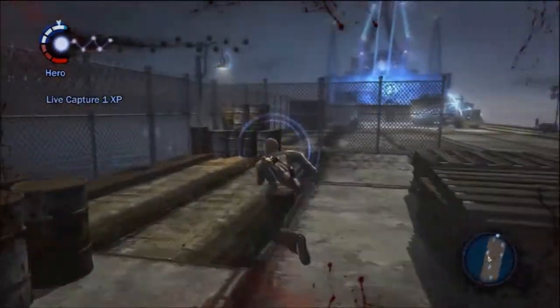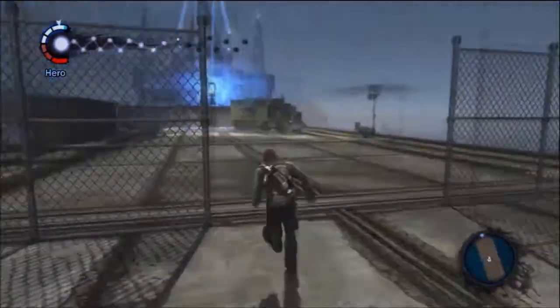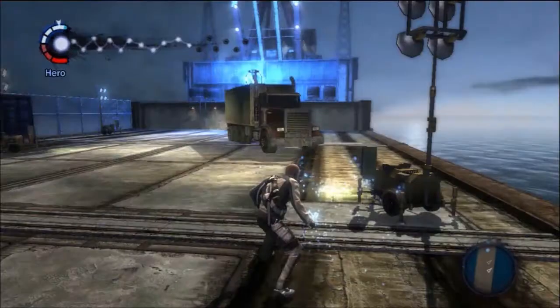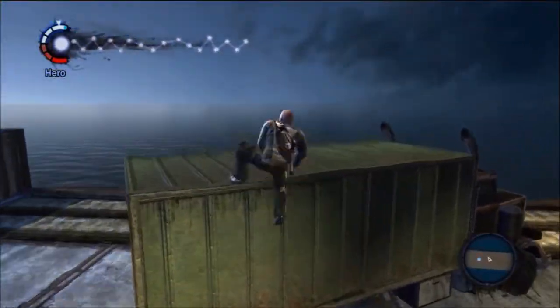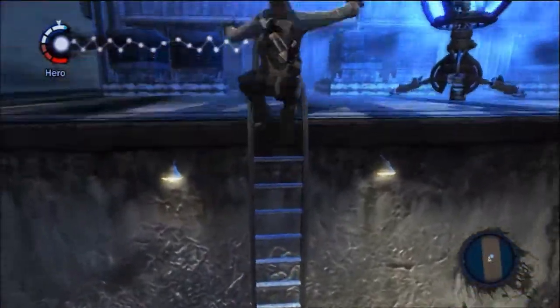We're about to do some good stuff. There's the ray sphere — it's in a little cradle thingy. We're like all the way over here. Approaching the ray sphere, this is epically epic. Let's hoppity hop. Cutscene time.